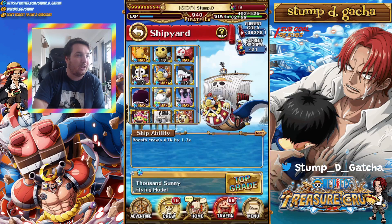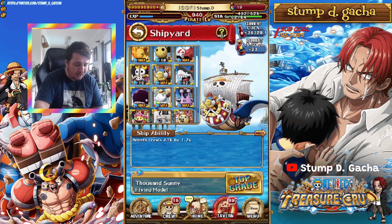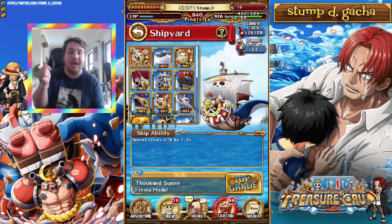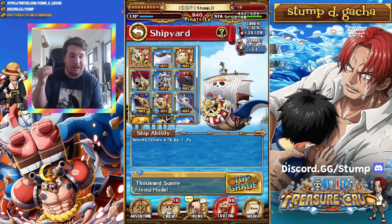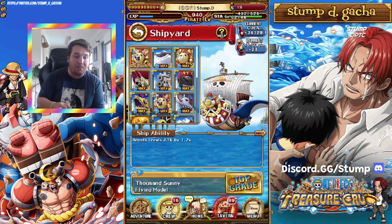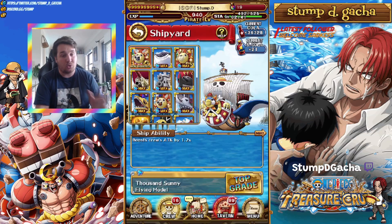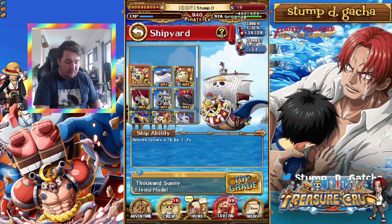Thanks to Captain Pappy — I'll leave his Twitter in the comment section below — the ships that did get upgraded are the Hawkins ship, the Ace ship, the Miguelo, the Blackbird, the Rocketman, the Doflamingo ship, the Thousand Sunny, the Moby Dick, the Albedo ship, the Mihawk ship, the Merry-Go, and the Dinghy. At level 12, they do get a buffed ability.